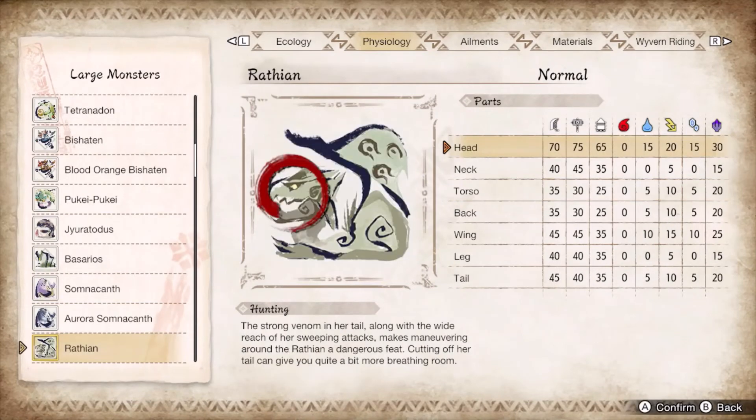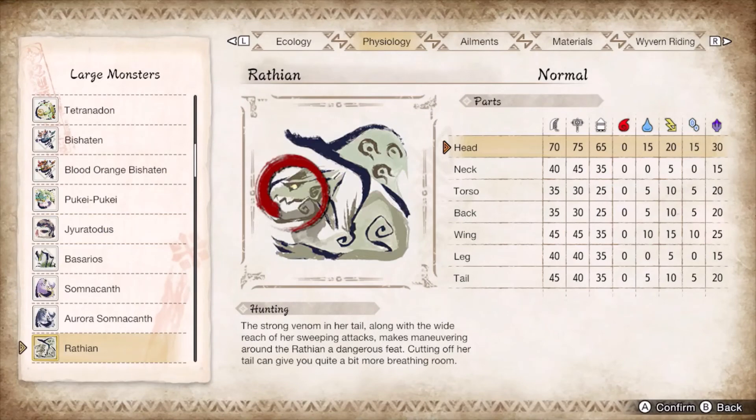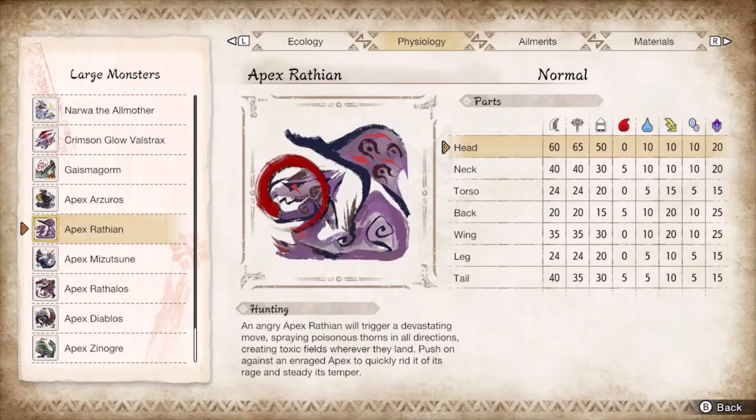Apex and base Rathian will spam tail flips, which discourage guard point supers until after the third flip. Apex will juice up base Rathian's fireballs with AOEs, so guard even if you think you're out of range. The poison clumps will inflict venom, which saps HP much faster but lasts half as long as regular poison. There isn't a single bad hitzone for super spam on either form, so just line them up to ensure you land every phial.